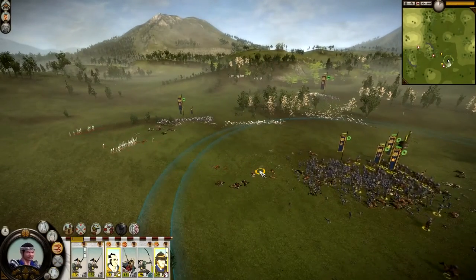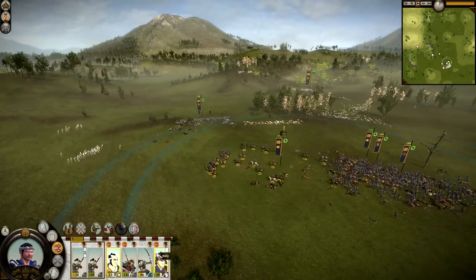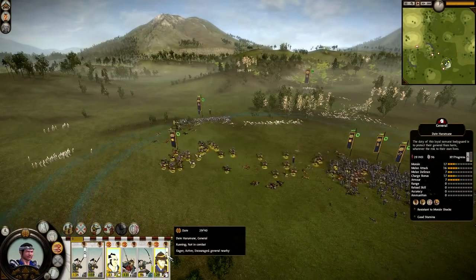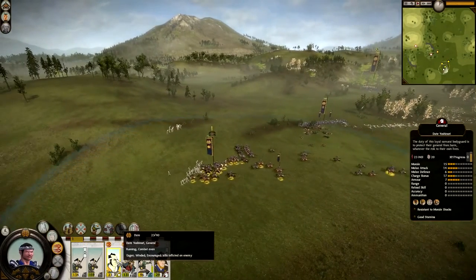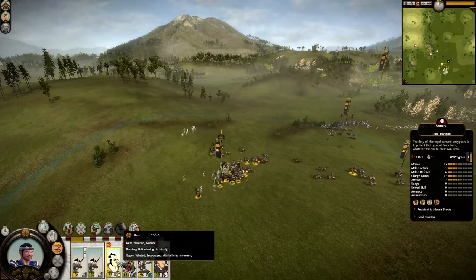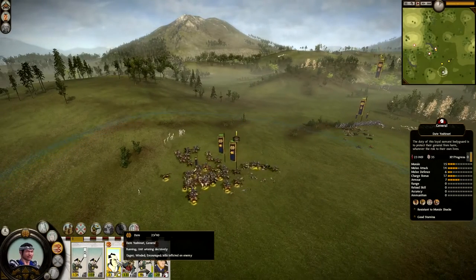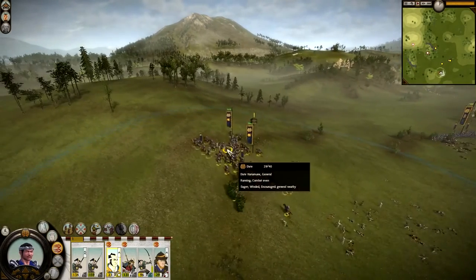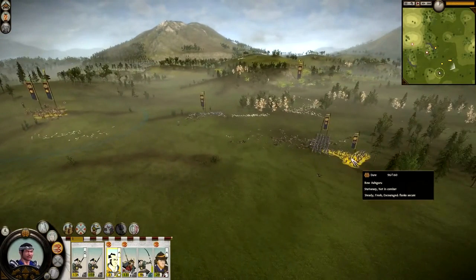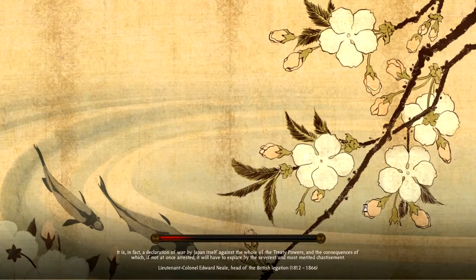I've clicked continue battle because even though the battle's over, my general has a chevron — he levelled up. This other general also has 23, 24, 27, 29 kills and his experience is going up. The more chevrons you have shows the more battles you've won, helping increase your stats. My charge bonus now has a little green dot, meaning it's even better. I'll click escape and quit battle — a close victory. I got the job done and that's all that really matters.